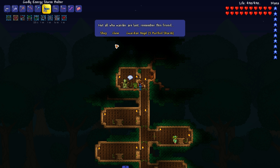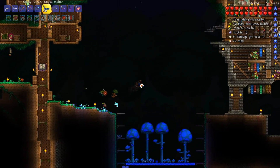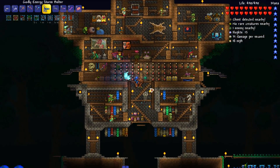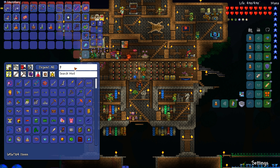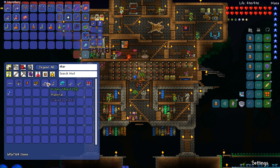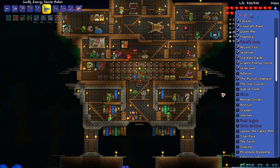This is the fella that arrived — it says 'Not all who wander are lost, remember this, friend.' And we have the guardian angel that we can get for five purified shards. Were the purified shards those things we were getting down there? I'm pretty sure we were getting purified shards. We have purified gel, but it's not looking that way for the shards — must be something we gather later on. We do have another boss completed though.